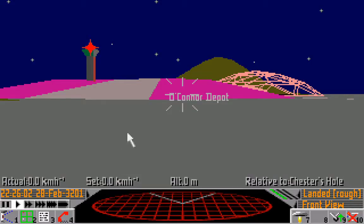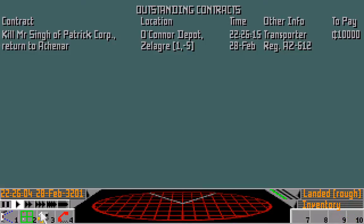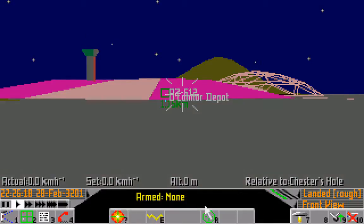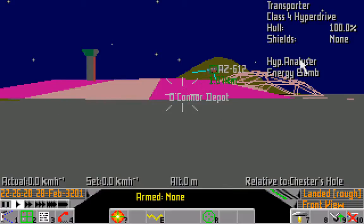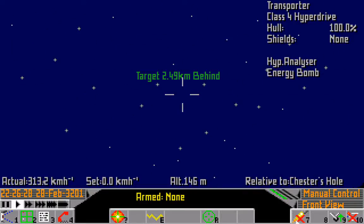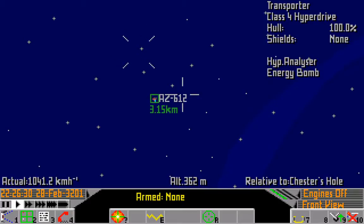There are two ways to deal with this. He's going to emerge very soon - in ten seconds. The first method, which I'm going to show you first, is to attack them as they leave. This gives you the best chance of actually destroying them. There it is - now we can click on him, and he's got an energy bomb. That's going to make this tricky. Let's launch and attack him. Go into engine off mode, as usual.